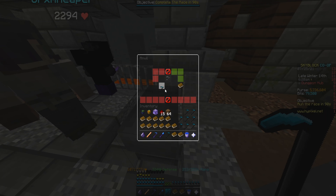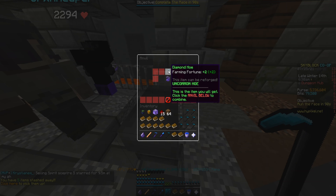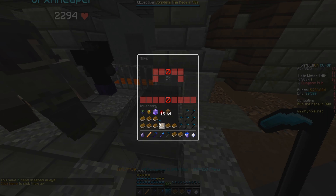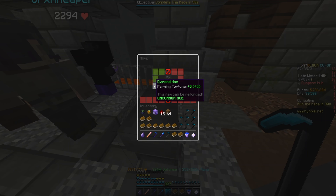Let's start combining — there you go, you get plus one. Then plus three, plus four — I might speed this up — plus five. And as you can see the hoe now has farming fortune plus five.